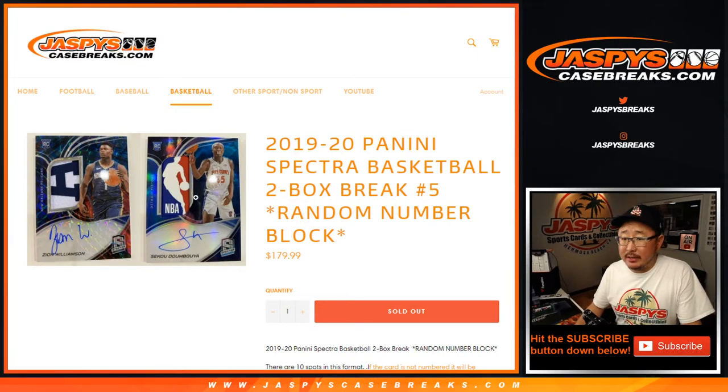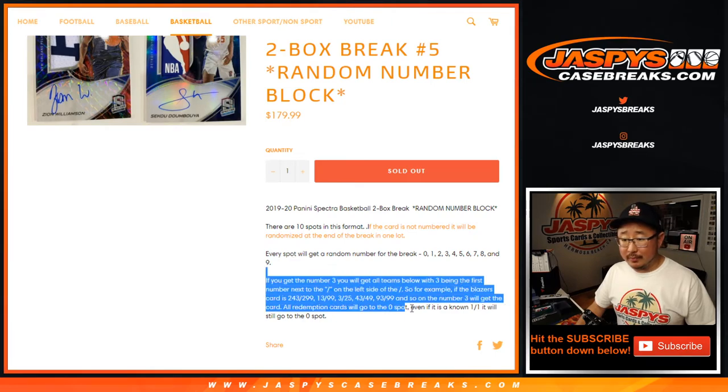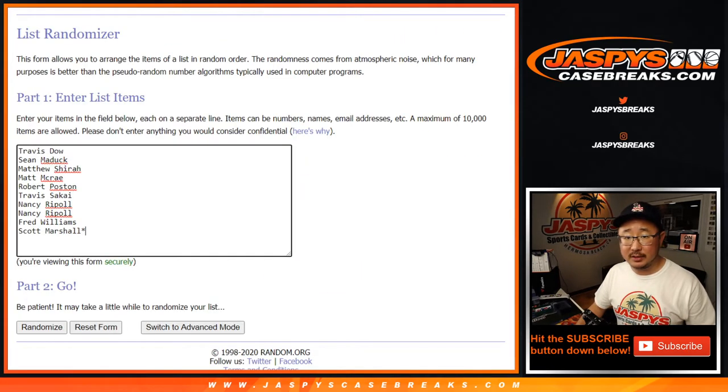Hi everyone, Joe for jazbeescasebreaks.com coming at you with a 2019 Panini Spectra Basketball 2 box random number block break number 5. Everyone knows how these number blocks work, and of course if the card is not numbered it will be randomized at the end of the break in one lot, all grouped together at the very end.